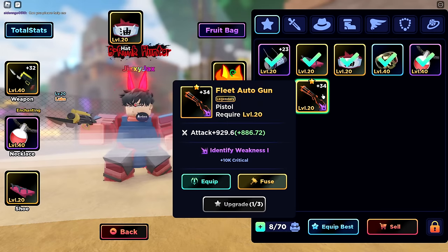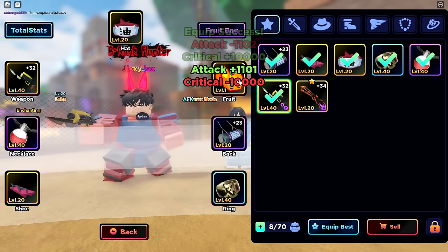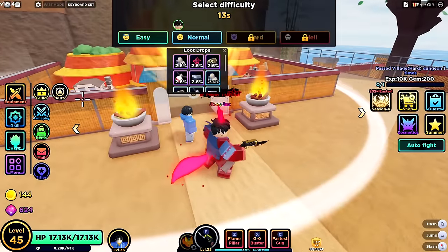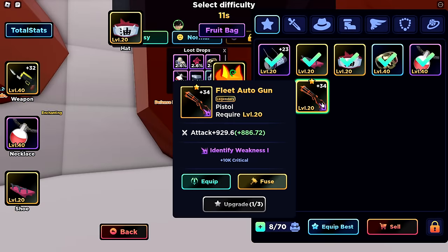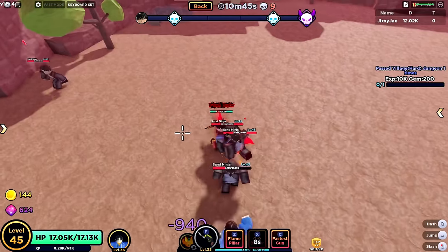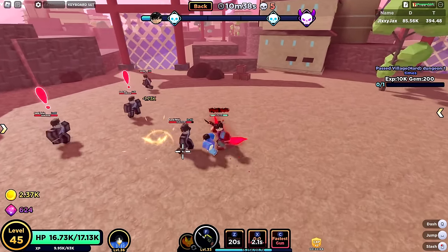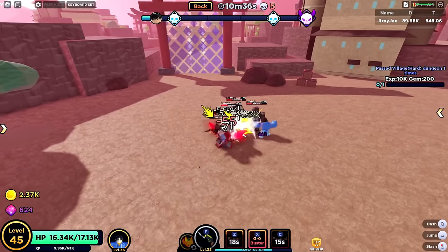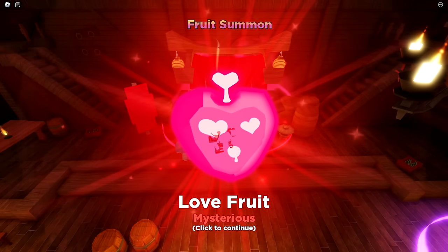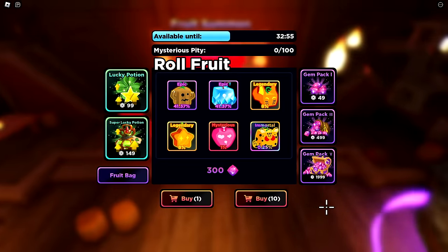I leveled up to 46 and managed to get a legendary from the level 40 shop, but it's still technically weaker than my current weapon. I can level it up pretty easily if I want, but I need two more of them to fuse. It's got Treasure 1 enchant, which gives extra loot — that might be worth keeping. I fused everything into it, gaining 1,000 damage but losing some critical. I'm going to run without critical to see if it actually matters.